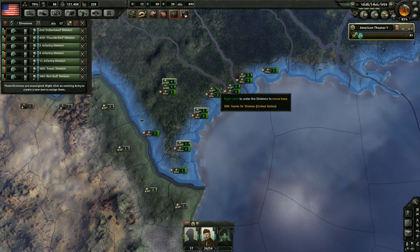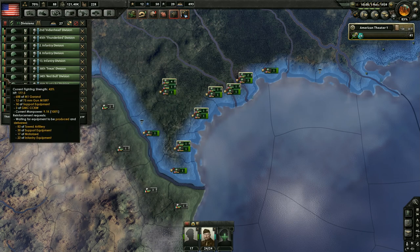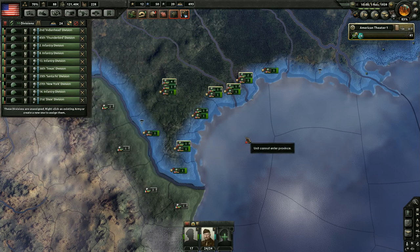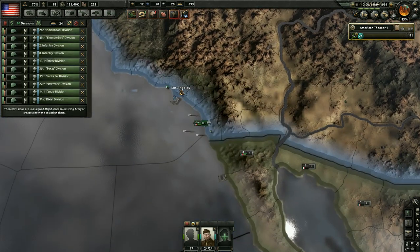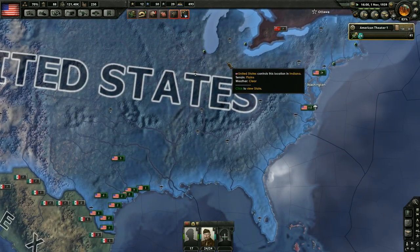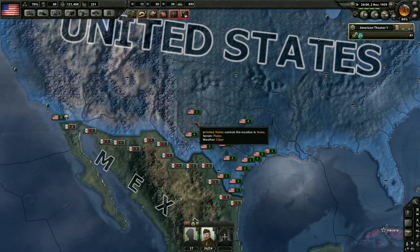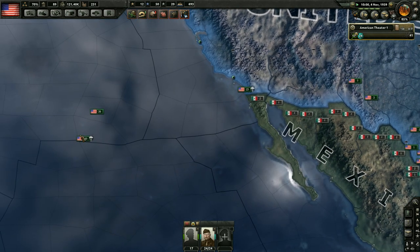We probably want to get the ones that actually have their equipment. We don't really want all those convoys going across if we can avoid it. It looks like we might not be able to send fully equipped units, so we're going to have to send these ones that aren't as good. This guy's got 43% strength — all right, let's pull that guy out. We'll get them moving over there now, going from Los Angeles. Let them visit the City of Angels before they go on their journey to the Philippines.